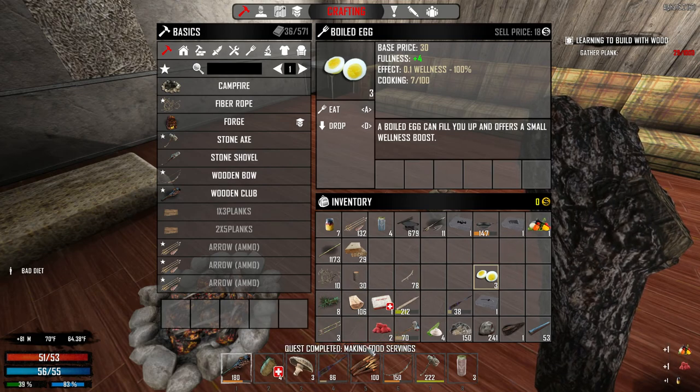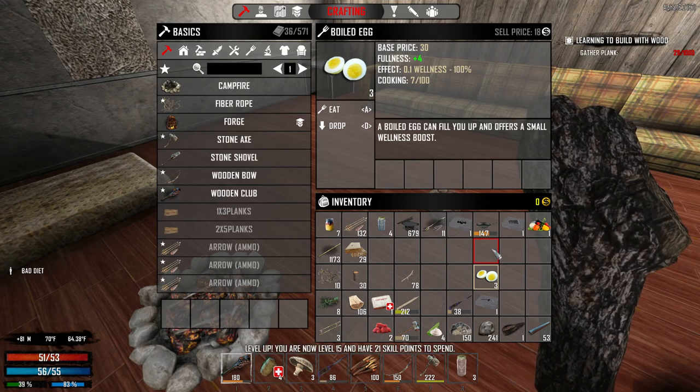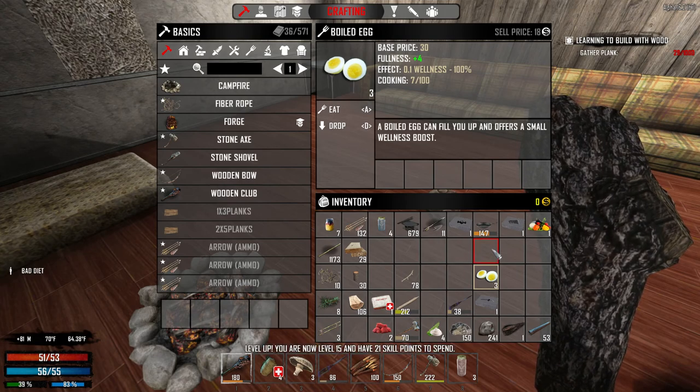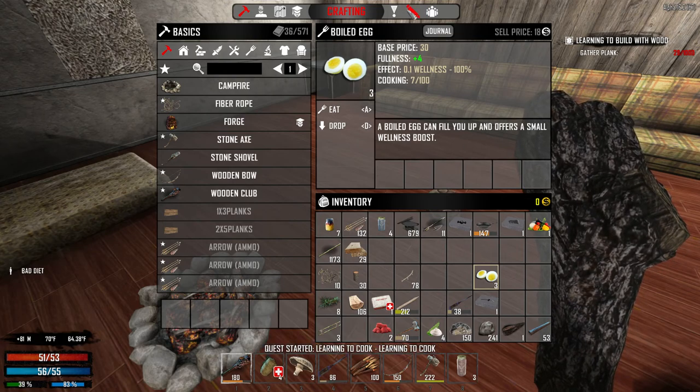Quest complete! Quest complete — Make Food Servings. Alrighty. Quest started: Learning to Cook. Oh neat, let's take a look at that.